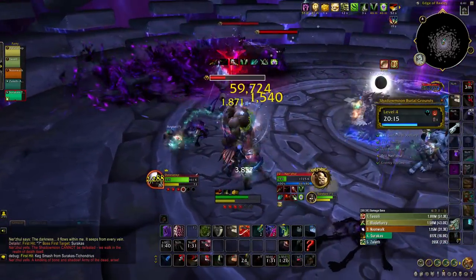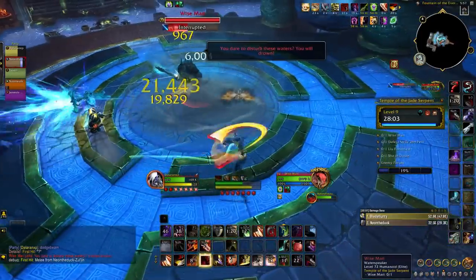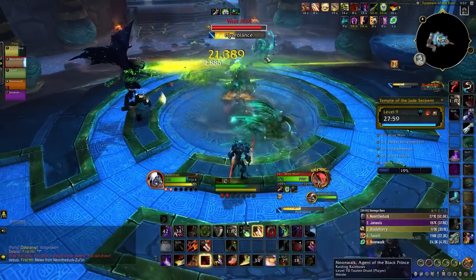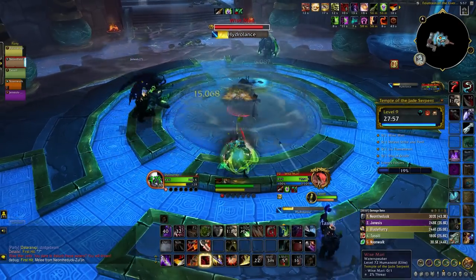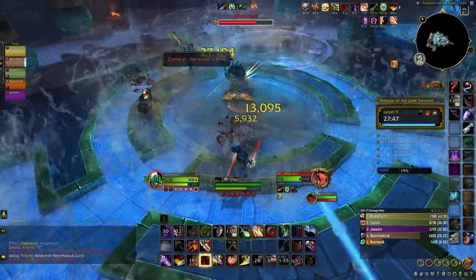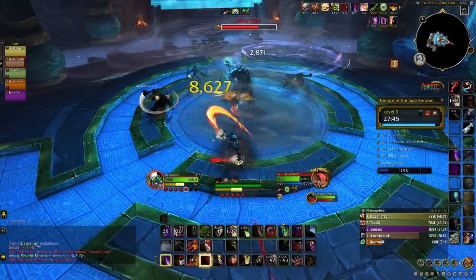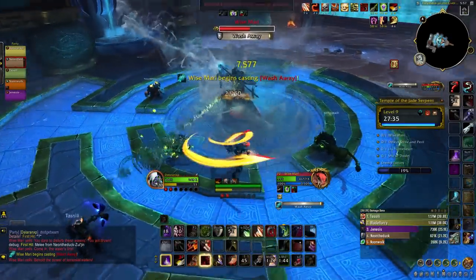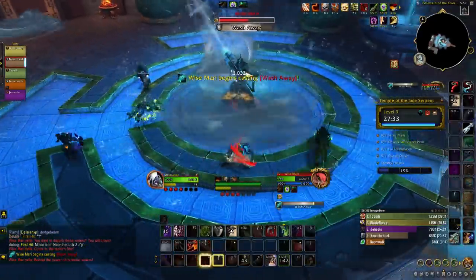Finally, we have the Jade Temple from Mists of Pandaria, starting with Wise Mari. When fighting Mari, try to avoid standing on water and run the Corrupted Vortex away from the center of the boss arena. When he casts Wash Away, dodge the beam at all costs — if you're careful, the center of the arena should remain clear for movement.